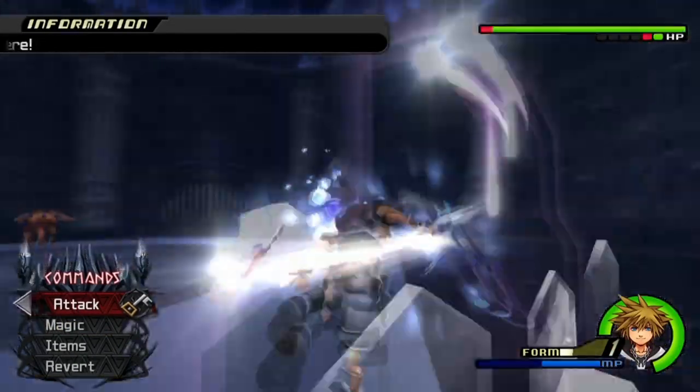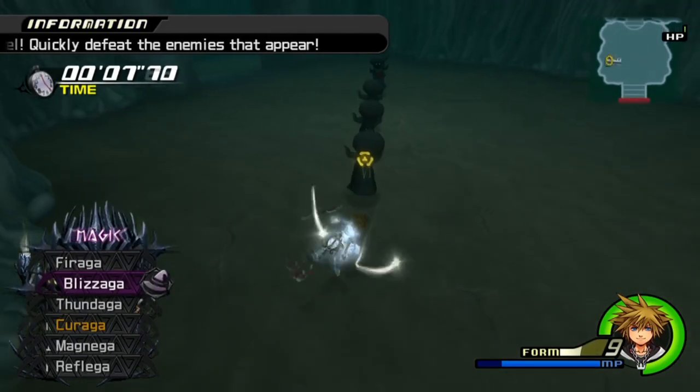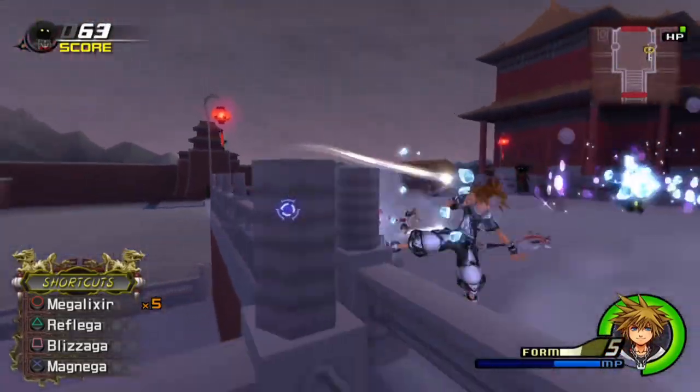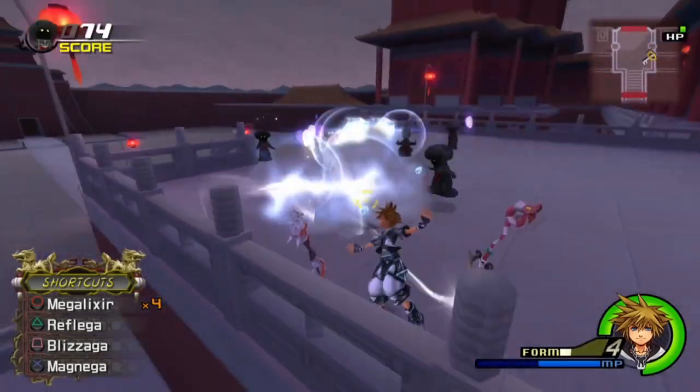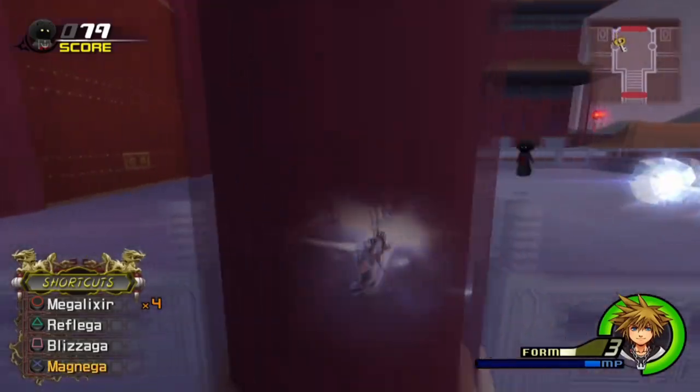Final Form's Blizzard finisher propels Sora back multiple times. Although situational, there are a few uses for Blizzard because of this property, notably dodging incoming enemy attacks. Perhaps the most well known use for this is Mushroom number 4 in Land of Dragons, where your goal is to avoid the dive attacks and hit the Mushroom simultaneously.